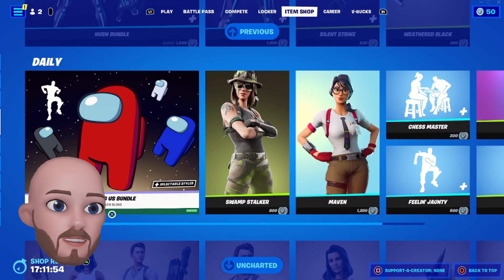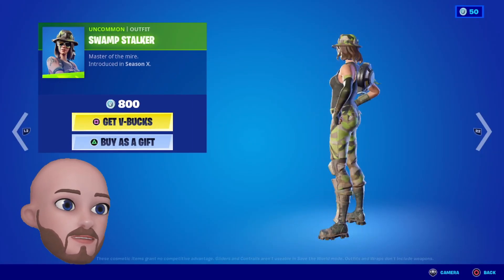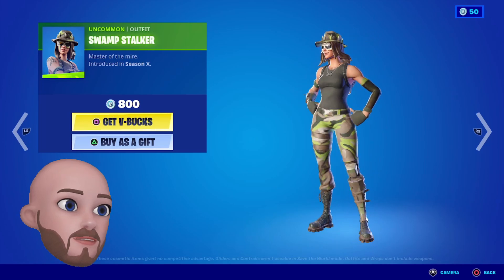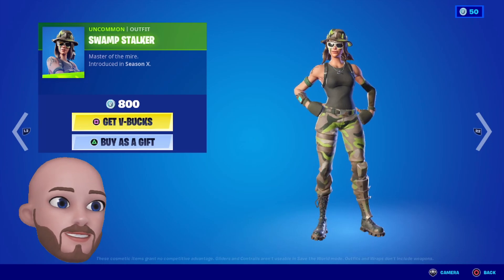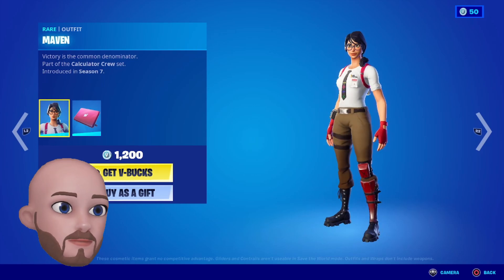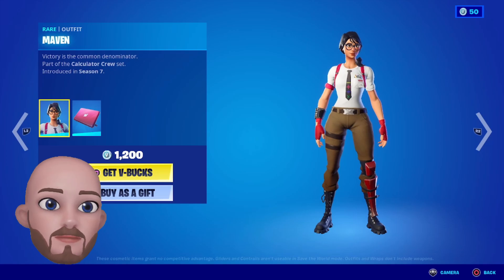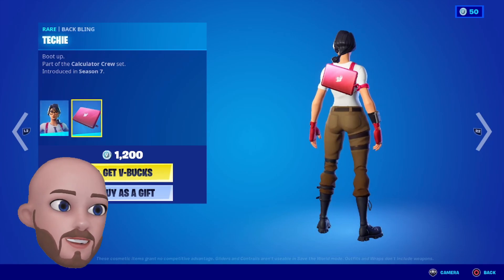For the daily we still have the Among Us bundle and Swamp Stalker from Season X — that's a tidy skin, other than the goggles. Not mad keen on that at 800 though. Maven for 1200 — part of the Calculator Crew set from Season 7, comes with the Techie back bling.